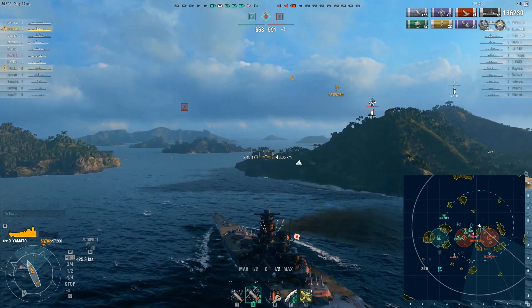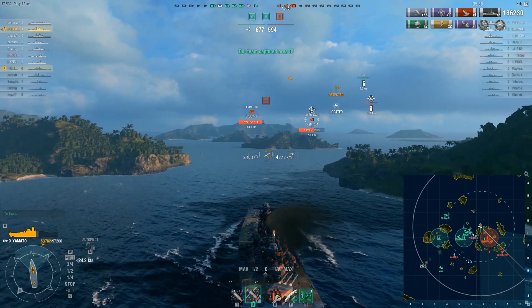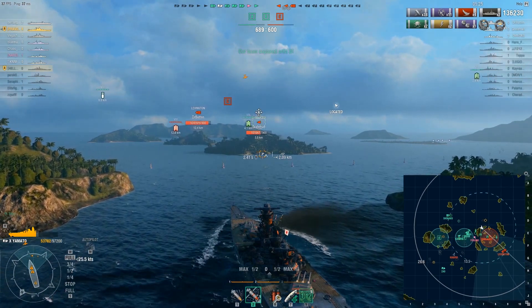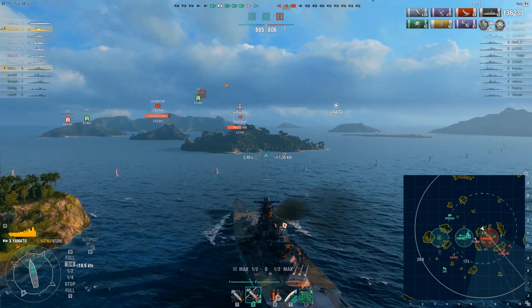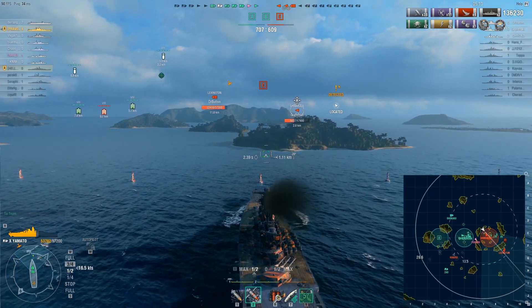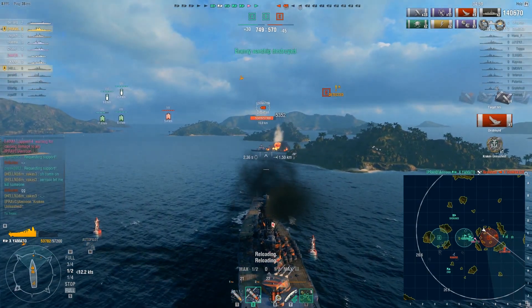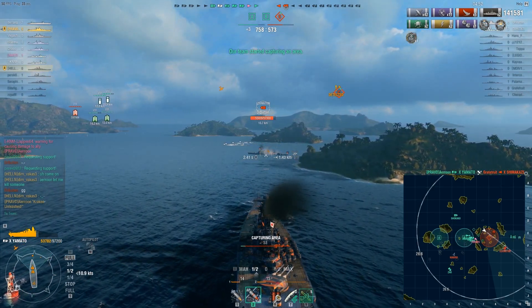There's the Shimakaze. Secondary targeting for secondaries, and I'll also launch my float plane - maybe it'll spot some incoming torpedoes or the incoming DD. I do wonder if the Shimakaze already has torpedoes reloaded. She probably can't do a very good ambush, although torpedoes do take quite some time to travel. It's very important to kill her as quickly as possible. She has around 5,300 HP and four overpenetrations were simply enough to take her out. Excellent.